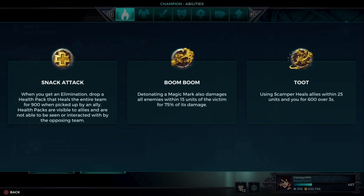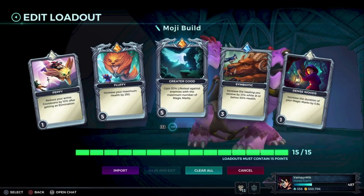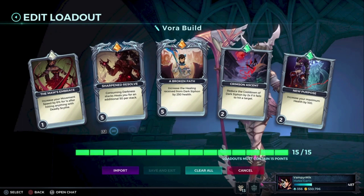For Moji, you pick whatever you like and you pick this build right here — full health with a lot of lifesteal. Very broken. When it comes to Waru, you pick whatever, but go for this build right here, and always have Sharpened Resolve on level 5.